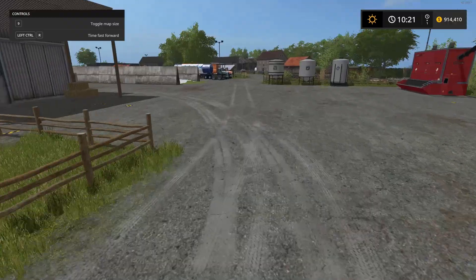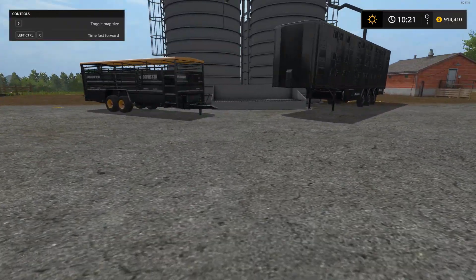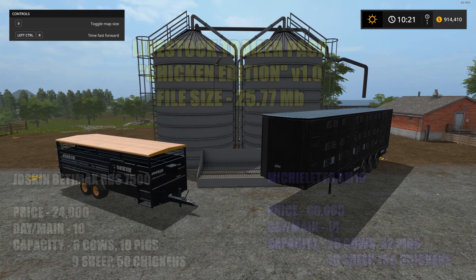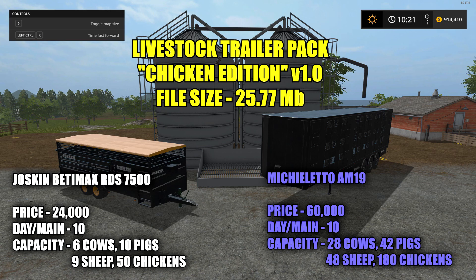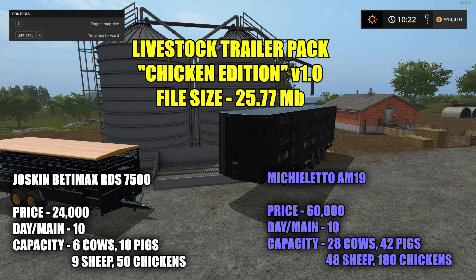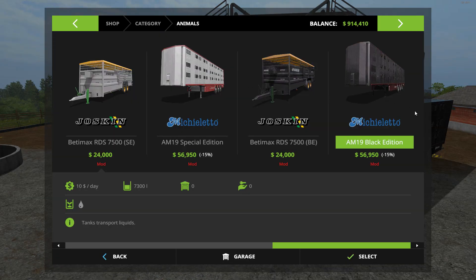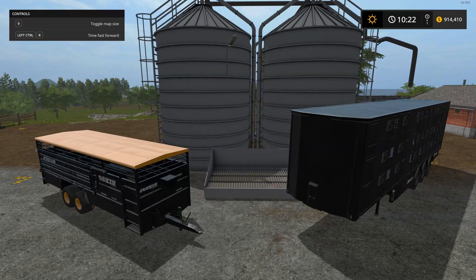Now let's look at the trailers for the Livestock Trailer Pack Chicken Edition version 1.0, file size 25.77 megabytes, also for PC or Mac. There are two trailers: the Michelanto is the bigger one, capable of holding 28 cows, 42 pigs, 48 sheep, or 180 chickens. The smaller Joskin holds 6 cows, 10 pigs, 9 sheep, or 50 chickens. There are four variations in the shop including black editions.